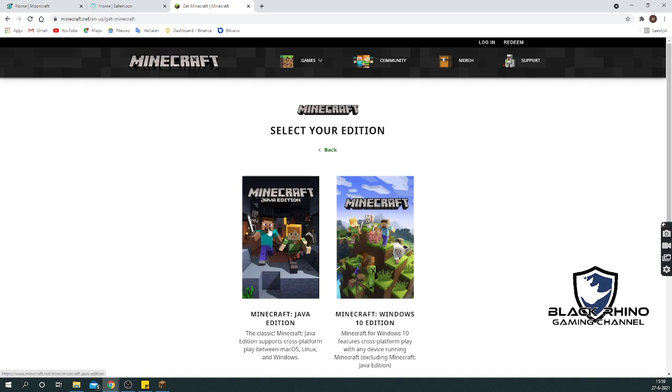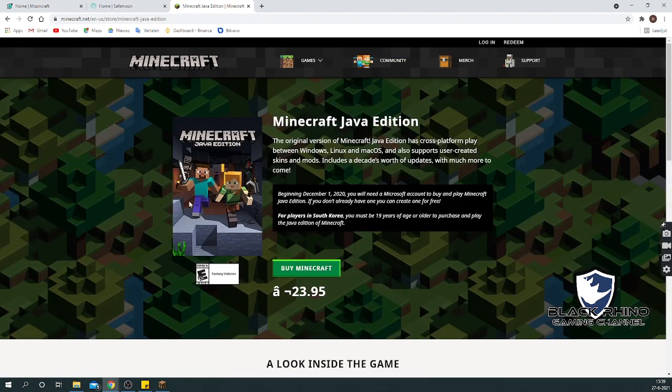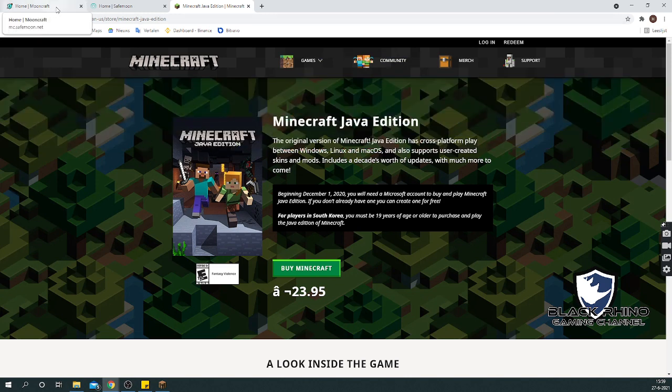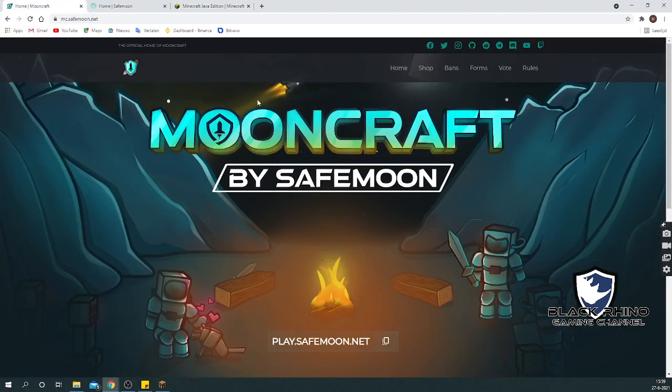You would need to have the Java Edition in order to play on the Minecraft server, so click that one. This is where you get it. If you click 'Buy Minecraft', you have to log in to your Windows profile. Once you've done that, you can download the game and start playing.